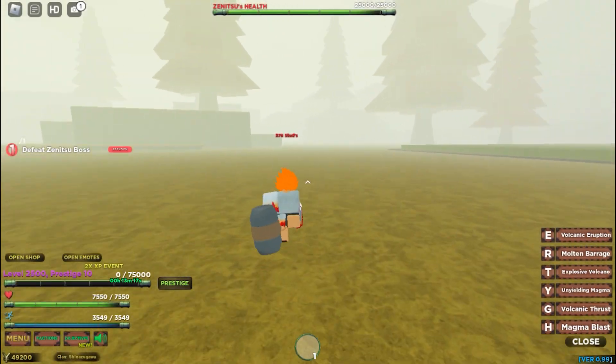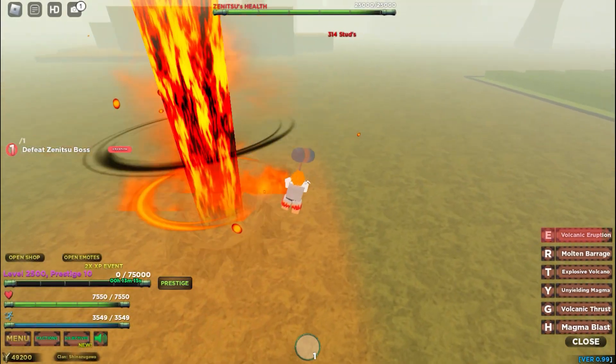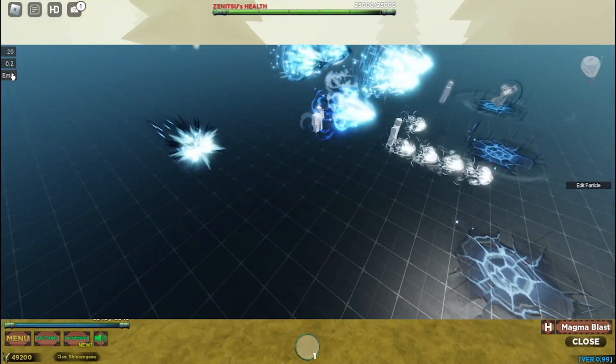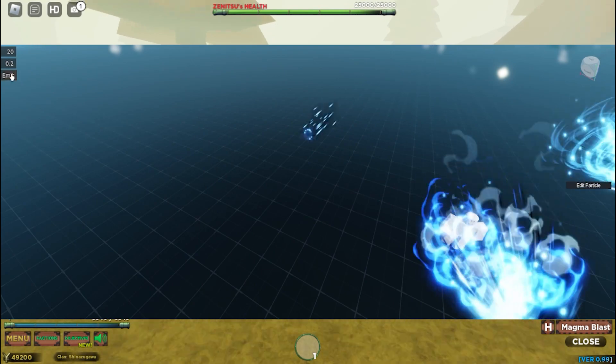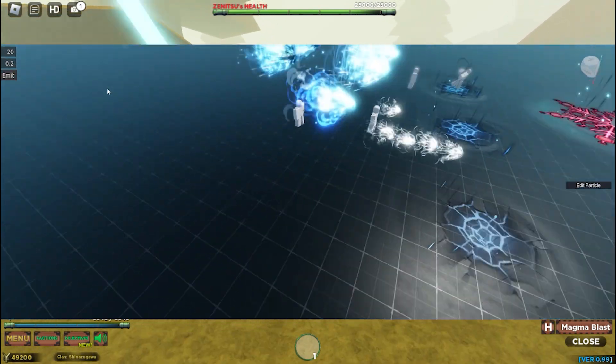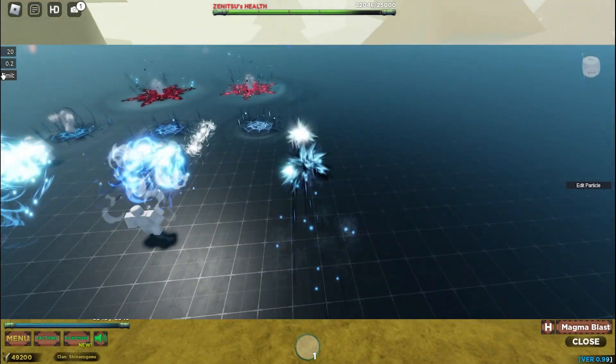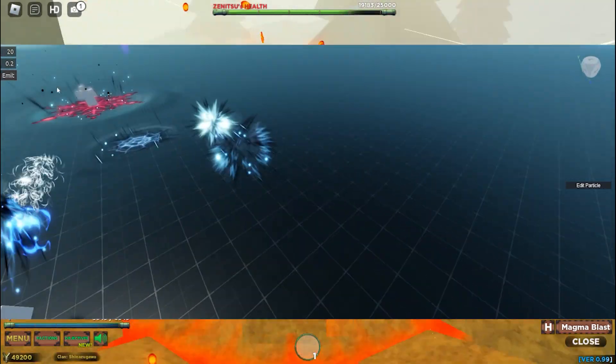The first update is the Akaza rework. As you can see, they reworked the Akaza Blood Demon Art. You can see they changed the annihilation type — I think it's either error type or annihilation type, I'm not sure. There are many moves here.